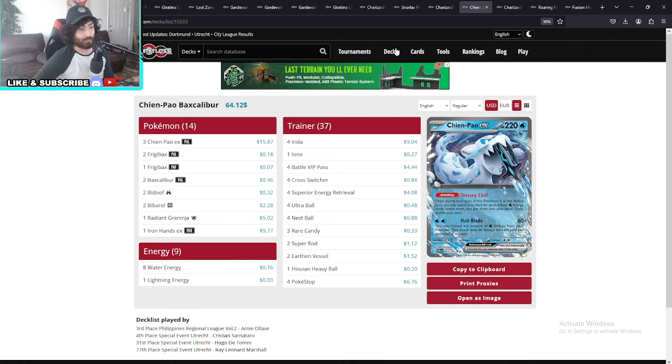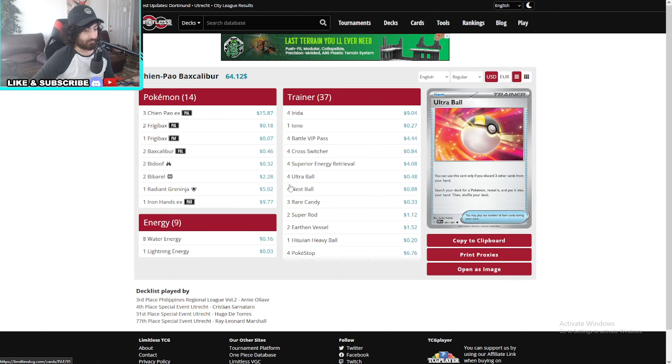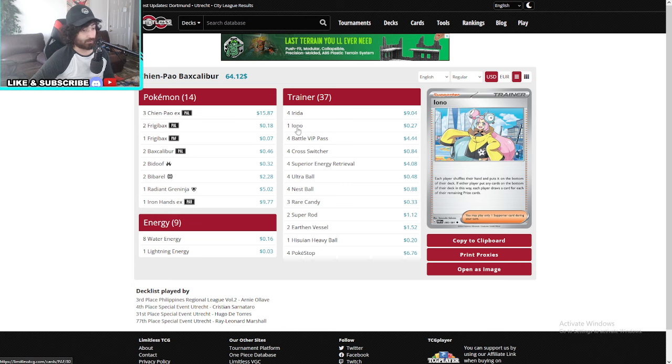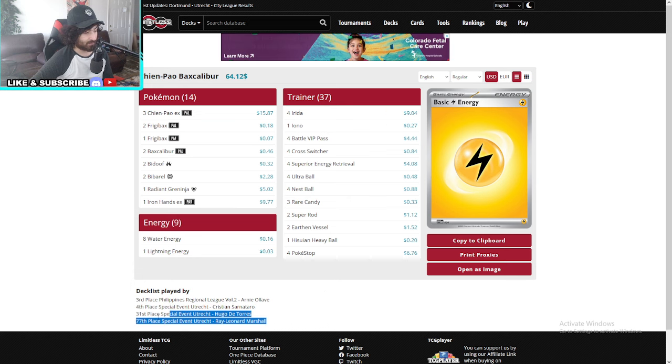Let's move on to fourth place — Champao's Baxcalibur. Very basic Baxcalibur deck; everything is at four except for your Candy, Super Rod, Earthen Vessel, and Heavy Ball. He's running one Iono. This is basically the same deck that Owen Cameraman took first with, or very close. Christian's deck — as you can see, a lot of guys did really well with this decklist.